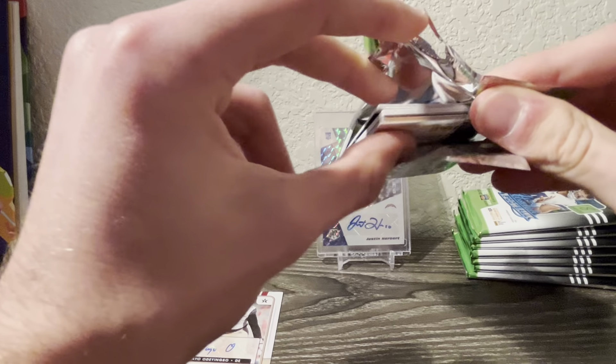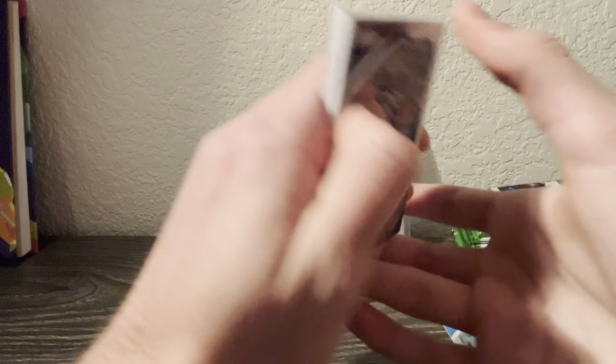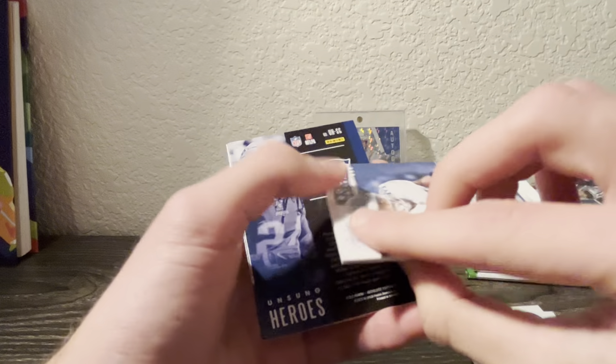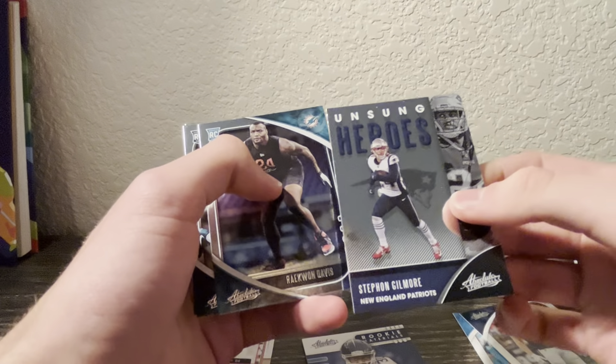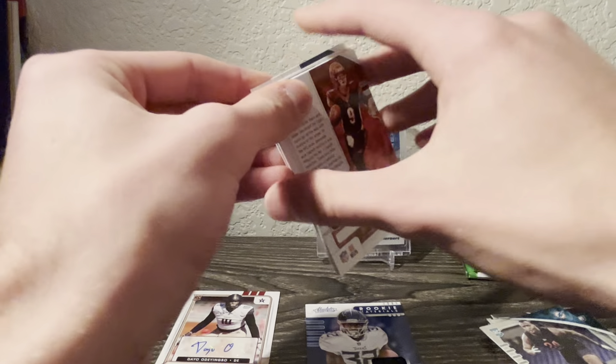So maybe there'll be something in here. This looks like a very thick pack from the start - that looks like a mem card. TJ Watt. Let's just see who it is. Darrington Evans - and that's just a regular insert. Jordan Love rookie. Darrington Evans Rookie Material - so that is a cool one. And I showed the back card on accident, oops.